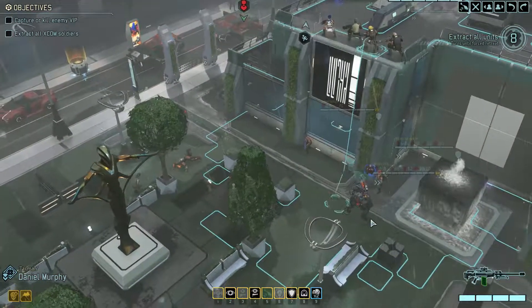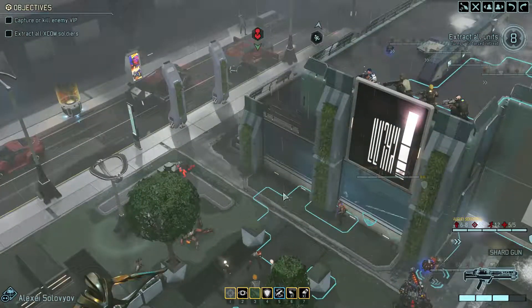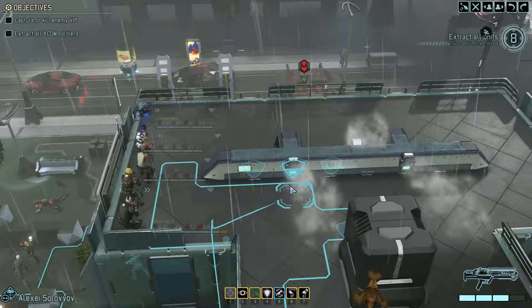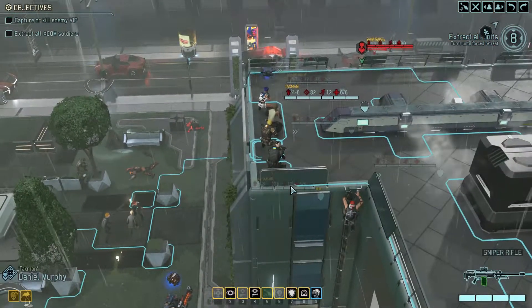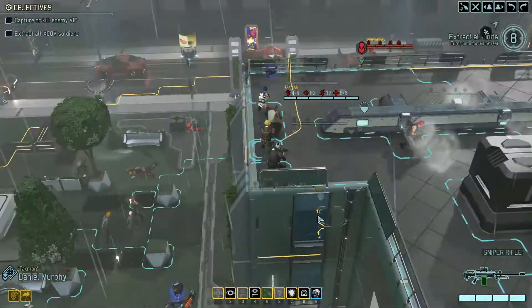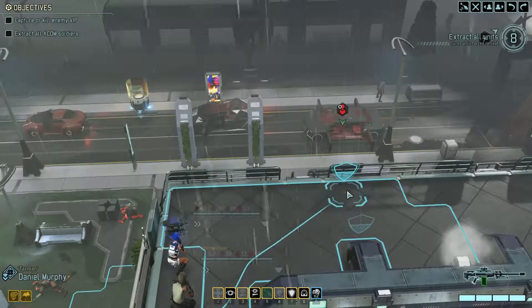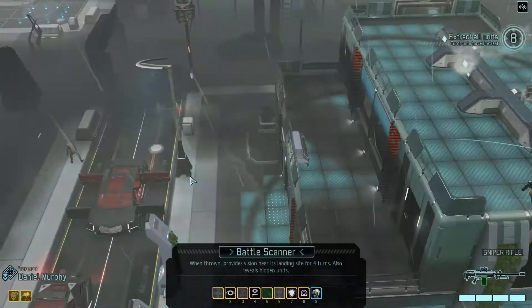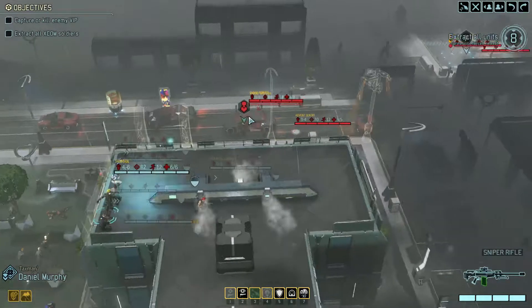We can now push on and trigger the next pod this turn. Is there any kind of hilarious rocket we can get through here? Sadly not — there's a window there though. We'd kill the VIP, which wouldn't be ideal. We've only got eight turns left and two pods to deal with. Let's say it takes three turns to mop up, two turns to move, and two turns to extract — that's seven turns total, pretty tight but not desperate on time.